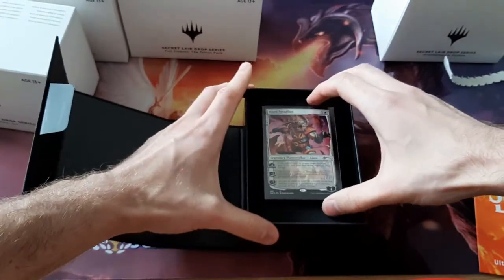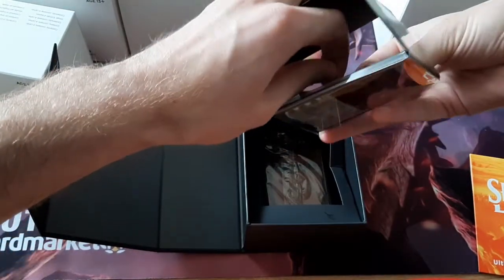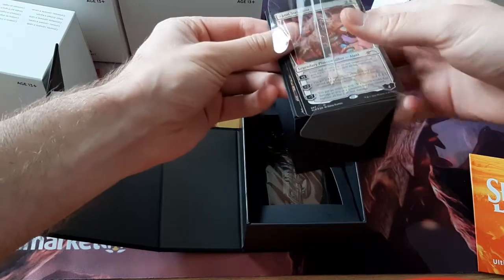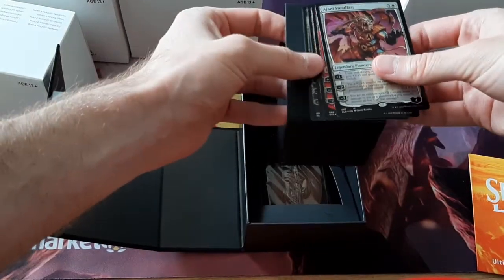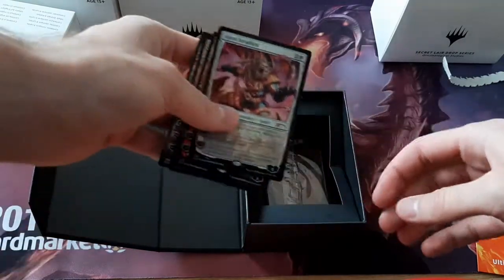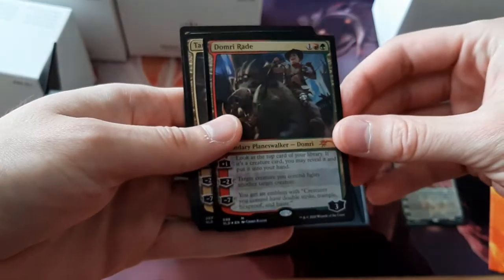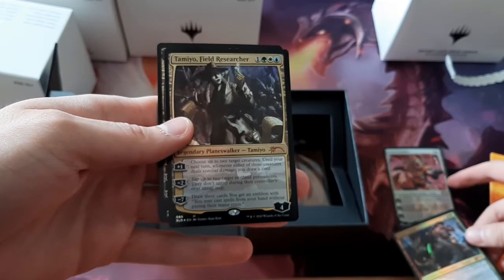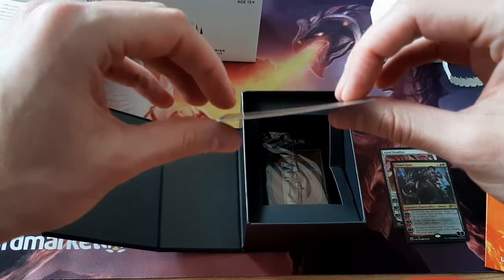This is only the second Secret Lair that I've ever got — I also bought the Theros gods one. I'm gonna remove this pretty carefully to not damage the cards. So, here we've got Ajani. Domri. It's supposed to be a Toy Story style, I think. Ajani is, I guess, some kind of superhero guy — I don't really know a lot about superheroes. They're a little bit curly, but honestly this much doesn't really bother me.